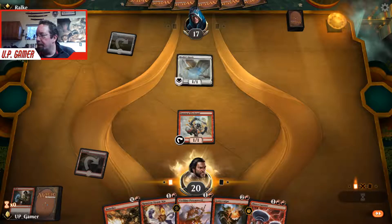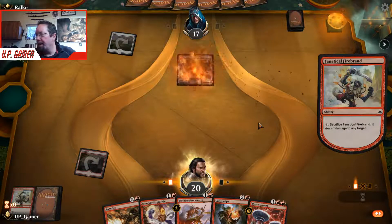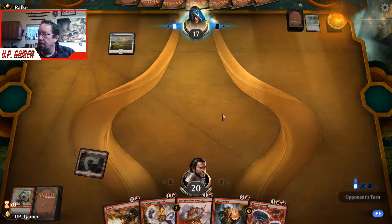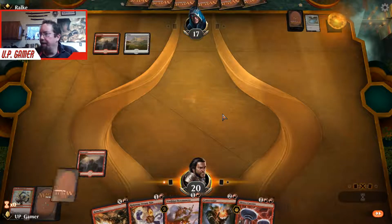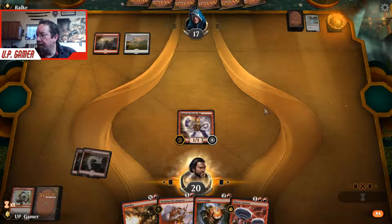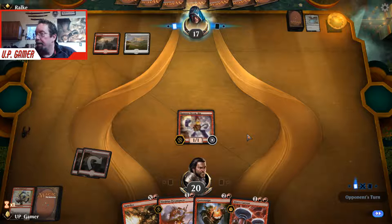We're going to kill his Healer's Hawk — we don't need them gaining life, that is the nemesis of this deck. Steam-Kin might just get smoked, but we've got to play it because if we can get it rolling, it's tough for them to beat.